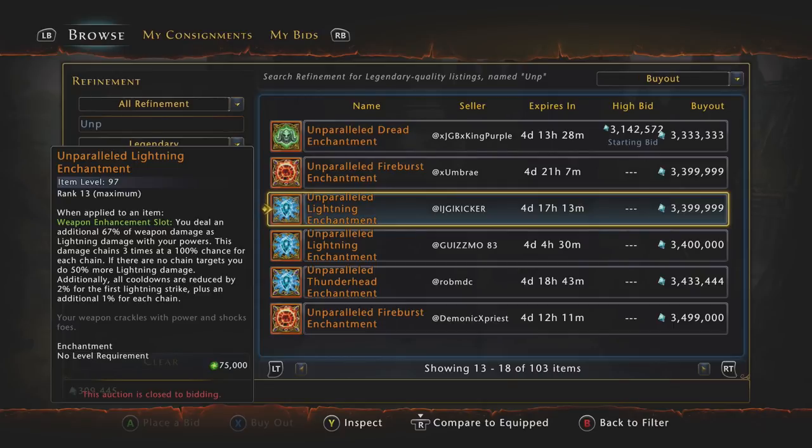It all depends on what class you play, what build you play, and how you play your class. For Trickster Rogues, it follows the same pattern: unparalleled Fey Touched for single target or unparalleled Lightning for multi-target. I personally think the Trickster Rogue, Combat Hunter Ranger, and Great Weapon Fighter are the only three classes that can really benefit from the unparalleled Lightning enchantment — due to the fact they use a lot of at-wills and attack very fast, getting more Lightning chains on targets than any other class.